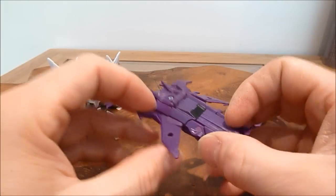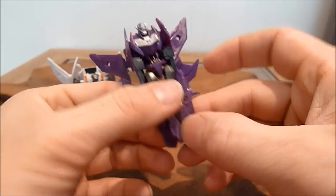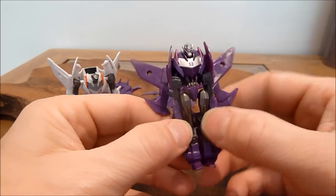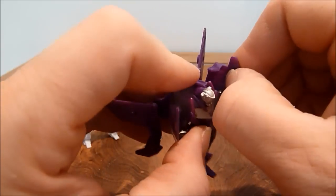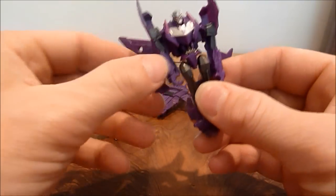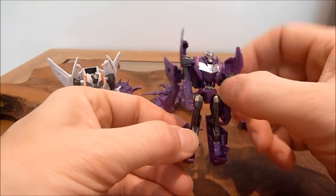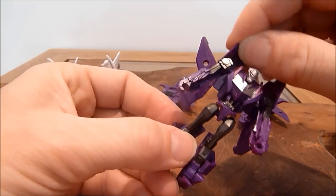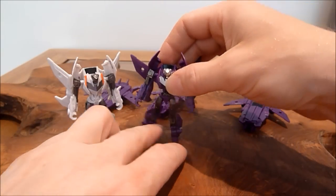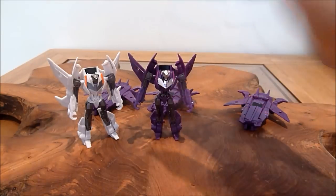And then we're just going to transform one of these Vehicons. Come around here, fold down the little feet — get his arms out. There we go. Split those legs like that. Move that arm up, bring it out slightly. And there's one of his little Vehicons that he can boss around to his heart's content.